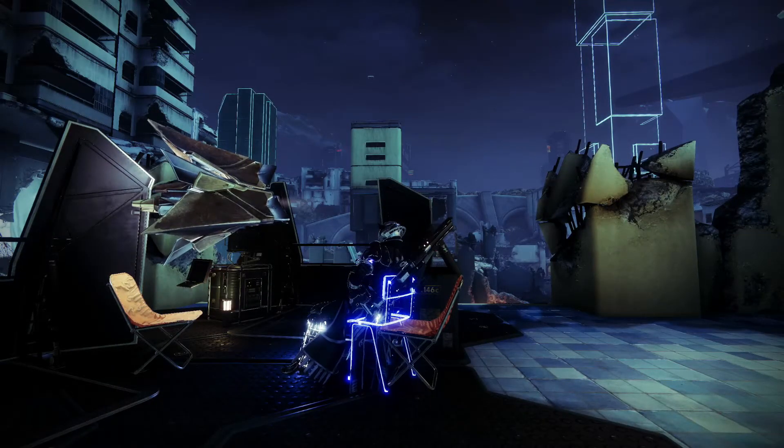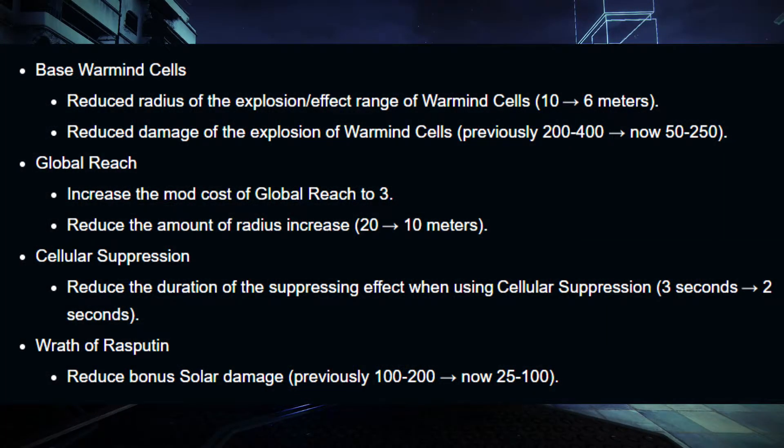Almost every weapon will be able to use the holster mod except Ariana's Bow, rocket launchers, breach-loaded grenade launchers, and bows. Moving on — Warmind Cells: base Warmind Cells reduce the radius of the explosive effect range from 10 down to 6. The damage of the explosion has also been reduced — previously 200 to 400, now it's 50 to 250. Global Reach mod energy cost has been increased to 3 and reduces the radius bonus from 20 to 10.